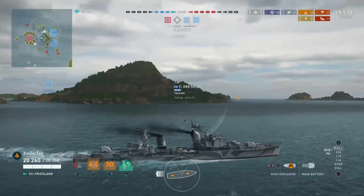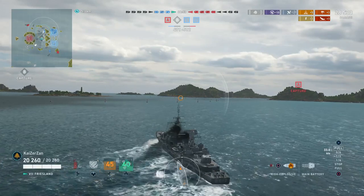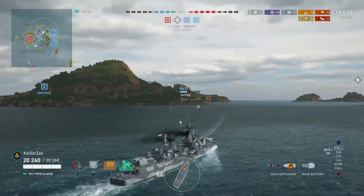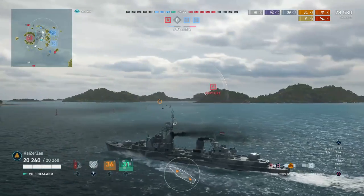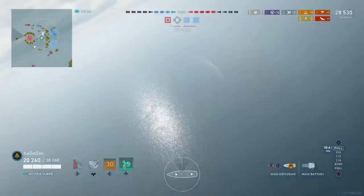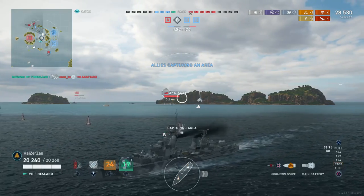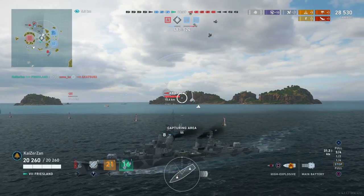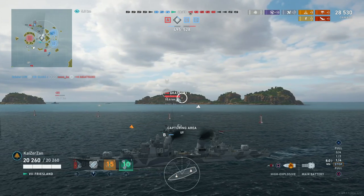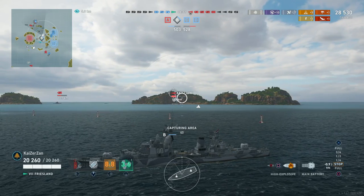We're playing the destroyer as it's supposed to be played — capping and contesting caps. Now I'm going into Bravo to get the cap, then I'll push into Alpha to contest whatever destroyer is left. I believe it's the Akatsuki, and yes — the Akatsuki and the Iowa are in a division. Luckily our carriers are keeping the Akatsuki spotted, so we've got a good idea of where he's heading.